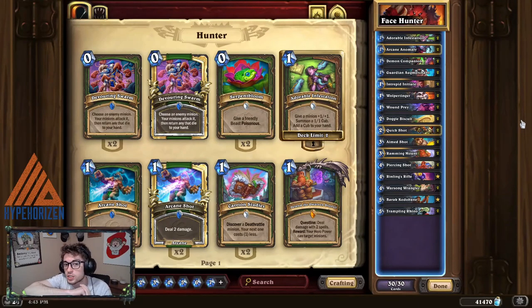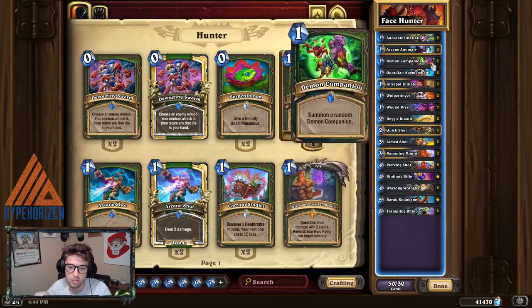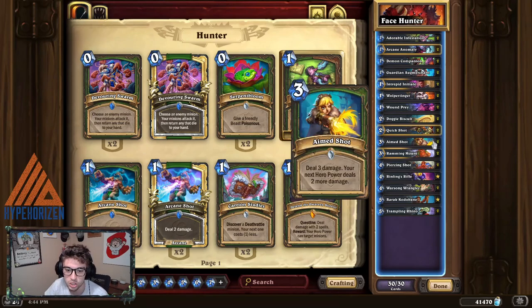Number four is Face Hunter — Face Hunter with the Arcane Anomaly, to be exact — because you're able to play a lot of spells, whether it be the Coin or Doggy Biscuit or Wound Prey or any number of things. Not only does it continue to apply pressure to the board, but it pumps up the Arcane Anomaly to the point where it's very hard to deal with. Especially if you're able to get a Ramming Mount on it, it just becomes basically impossible to kill, and even if you do kill it, you're left with a 2/2 on the board that you can continue to pump up. And then they just have good finishing power with Quick Shot and Aim Shot.